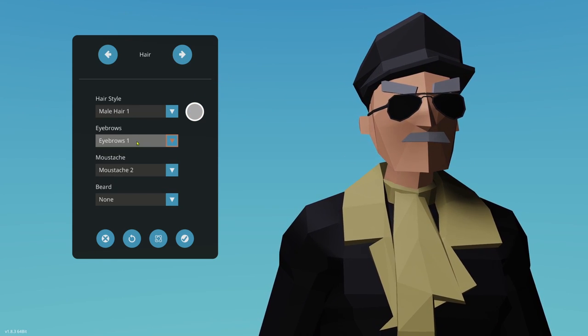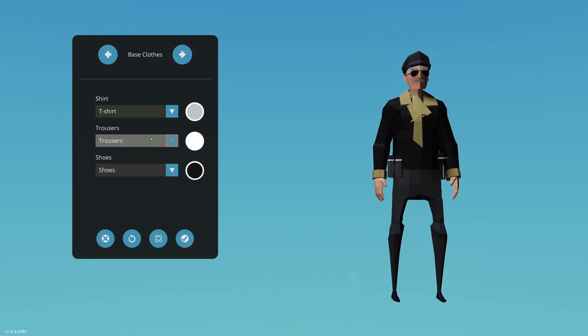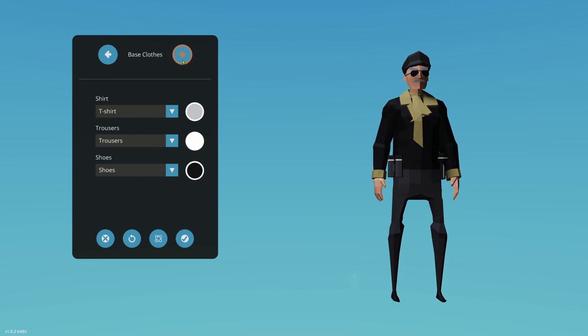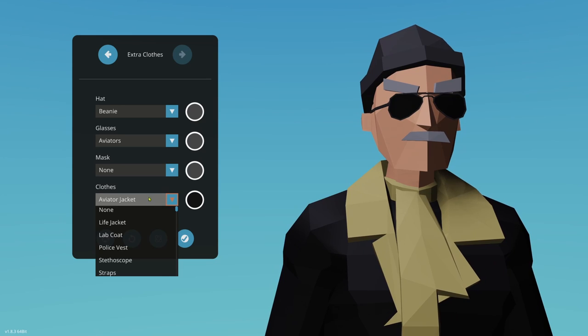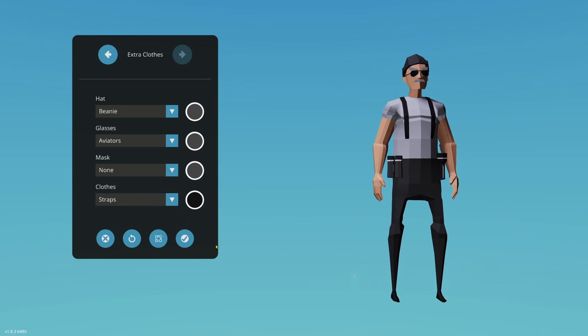You can go in and play with hair, eyebrows, mustache, beard, base clothes, and other appearance settings. We'll change the character up a bit for this series, then go ahead and start. The world will load.